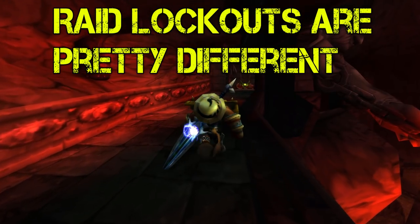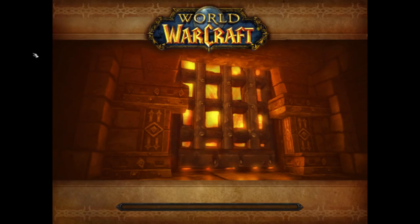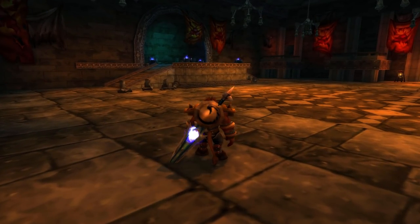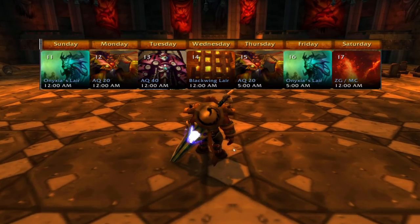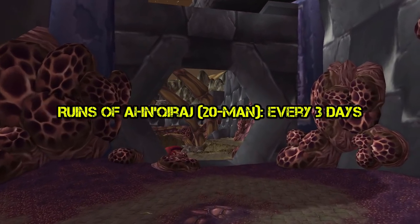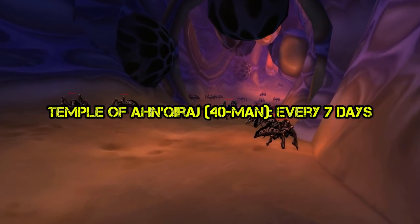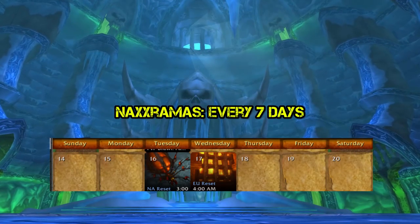Raid lockouts were a different animal back in Classic. Progress is actually tied to a fixed instance ID. What that means is you may not enter with a new group until your raid lockout is reset. So if the other players in your group completed the instance while you were absent, the instance is still going to be empty for you, because the progress is tied to the instance ID and not to your character. Many raids in Classic even had different lockout times, so potentially you could do them more than once a week. Zul'Gurub was 3 days. The Ruins of Ahn'Qiraj (AQ20) was 3 days. Onyxia's Lair was 5 days. Molten Core was 7 days. Blackwing Lair was also 7 days. AQ40 was 7 days. And Naxx40 was also 7 days. All 7-day dungeons reset on Tuesday for US realms during maintenance.